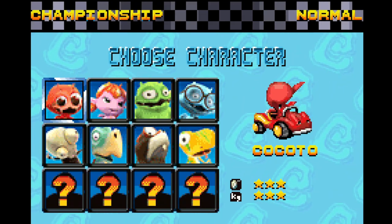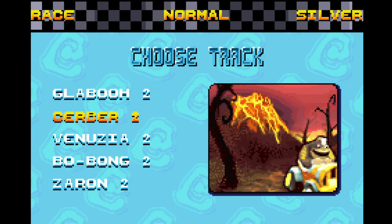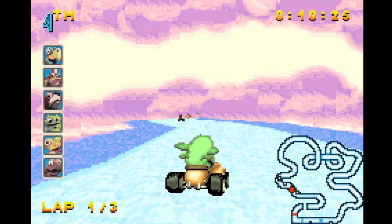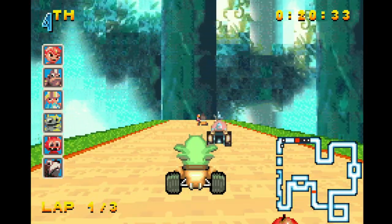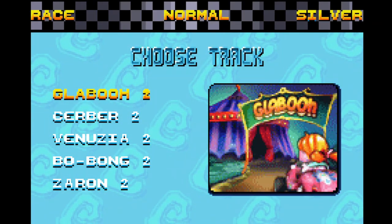In the game you get 12 characters and 5 maps, but don't get excited over the maps. For the most part, just the color scheme and the background is different — they barely feel like a different map. You get powerups just like in Mario Kart, but instead of cups with different sets of maps, you get a lot of cups with the same set of 5 maps.